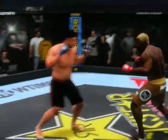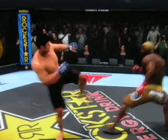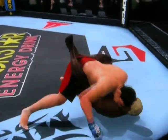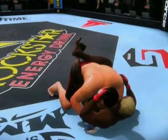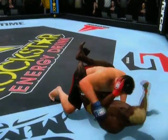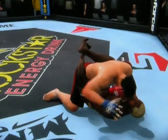We're going to be treated to some Strikeforce action. That means that unlike the unified rules of mixed martial arts, there are no elbow strikes to the head of a grounded opponent. Yoshida with the first takedown of this fight.